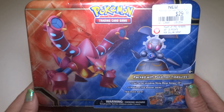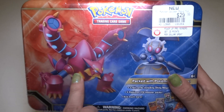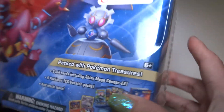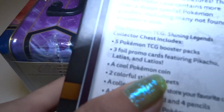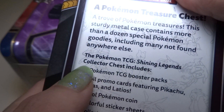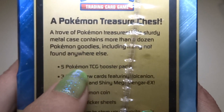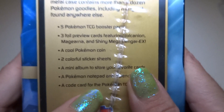Hey everyone. Today I'm going to be opening this tin. I'm not exactly sure of the name, but it's got Volcanion and Magearna, and it is one of the treasure chests. Usually they have the name — like this Mew chest here specifies 'The Pokemon TCG Shining Legends Collector Chest.' But this one doesn't. It just says the regular stuff and then lists what's in here.